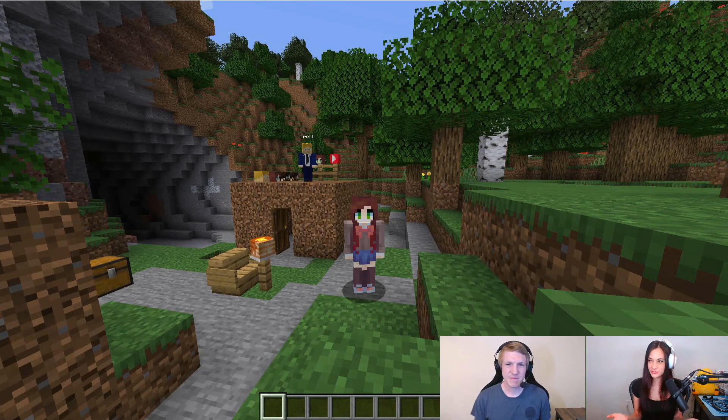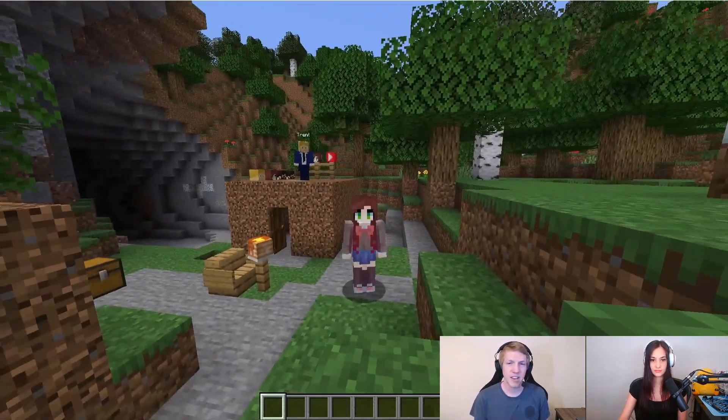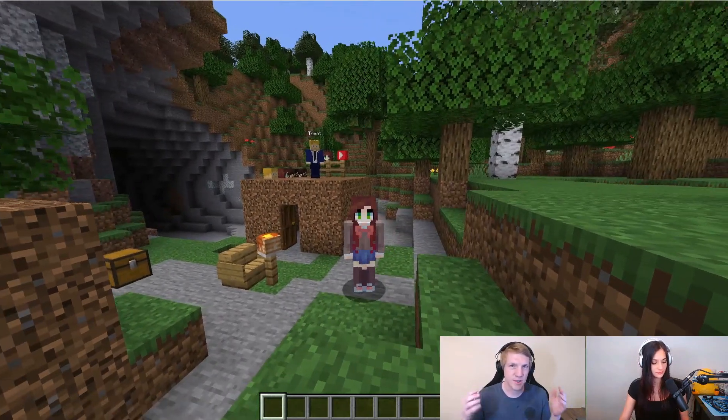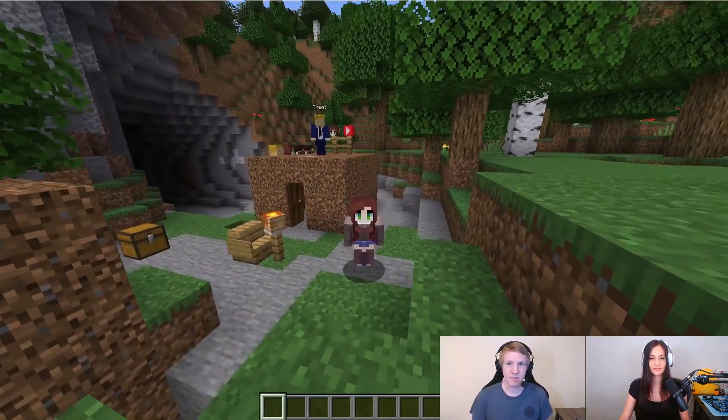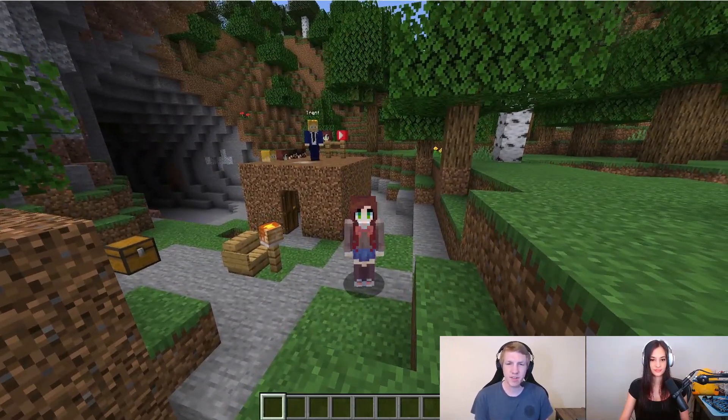So here we are in our Minecraft server. Let's figure out how to use Player Particles, but first, can you tell me what we could use it for? Particles are great if you want to add something to ranks, or anything where players can pay or earn something a little better. Particles are purely cosmetic, so they shouldn't give players any gameplay advantage. You can get hearts falling over heads, honey above you, or explosions following you — lots of cool stuff.